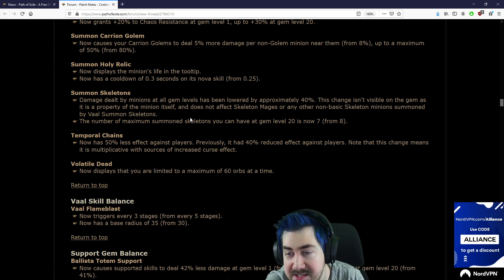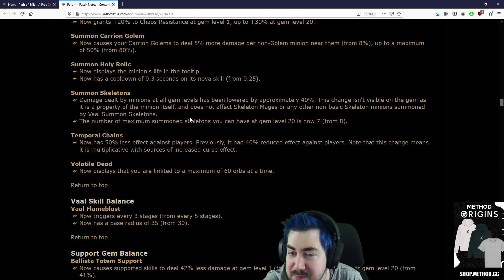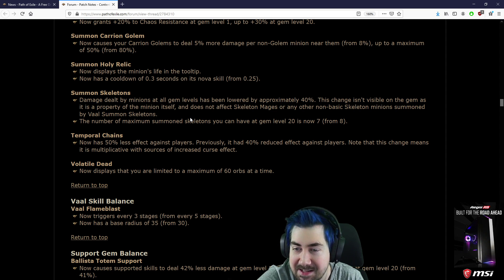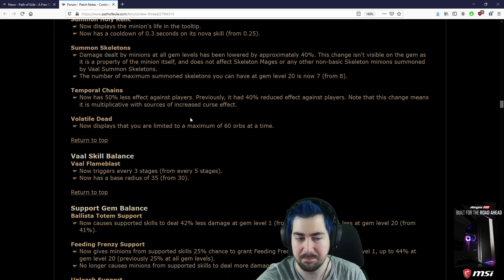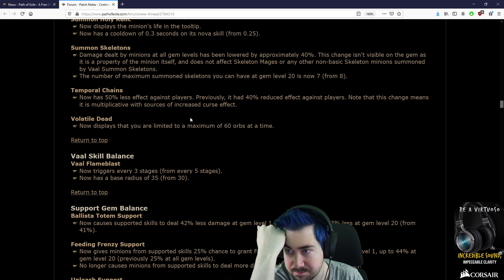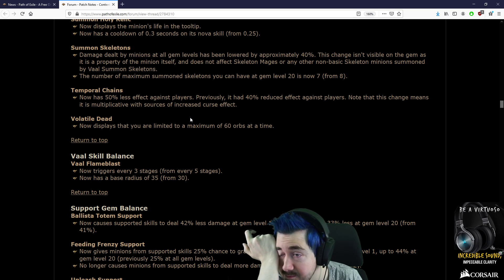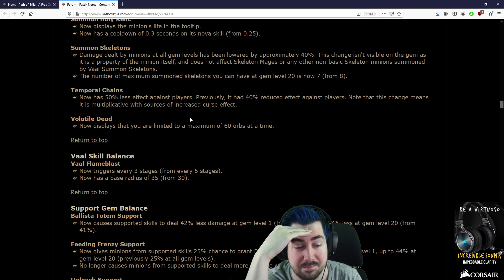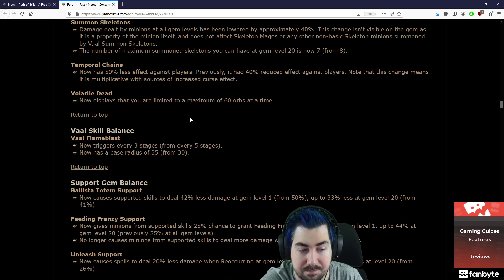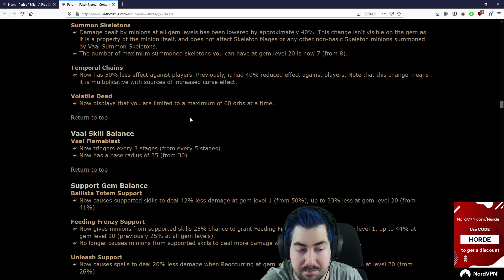Summon Skeletons: minion damage dealt at all gem levels has been lowered by approximately 40%. This change is invisible on the gem as it's a property of the minion itself and does not affect Skeletal Mages or any other non-basic skeleton. The number of max skeletons is now 7 from 8. So that's a total damage nerf of around 47-52% — that still doesn't seem like enough, but hopefully it will be.